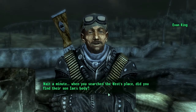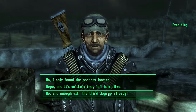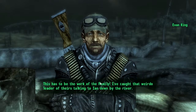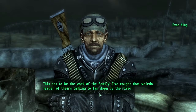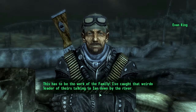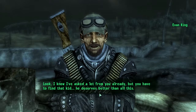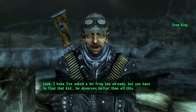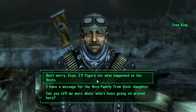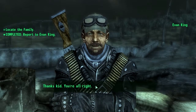Wait a minute — when you searched the West's place, did you find their son Ian's body? This has to be the work of the family. I've caught that weird old leader of theirs talking to Ian down by the river. I know I've asked a lot of you already, but you have to find that kid — he deserves better than all this. Thanks, kid. You're alright.